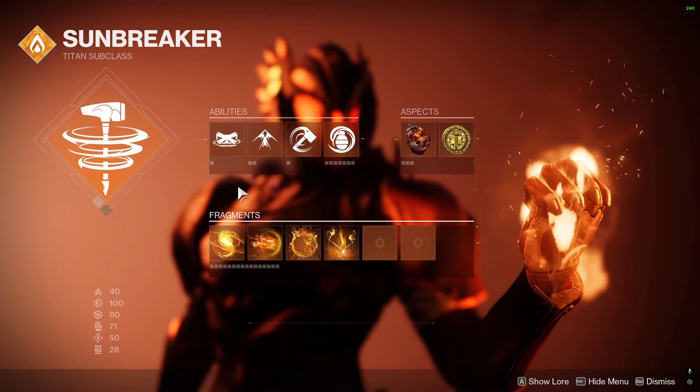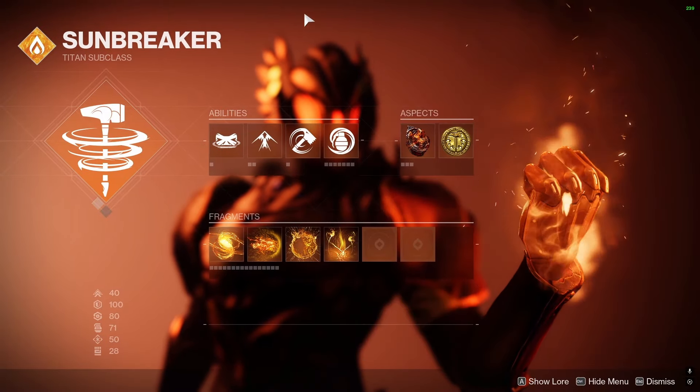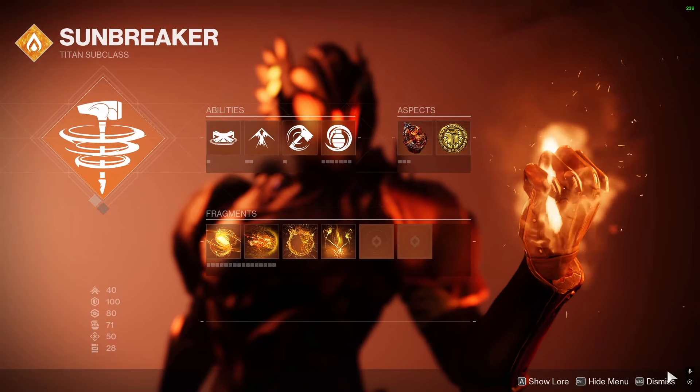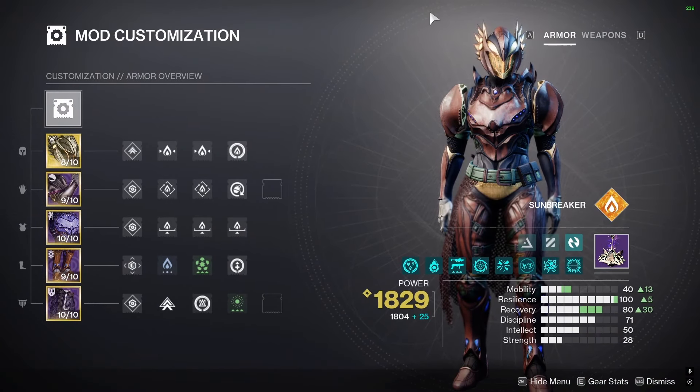If you want to see what I'm running artifact-wise, here it is: Roaring Flames, Sol Invictus, Mercy, Torches, Searing, Tempering. Mod-wise: two Targeting, one Siphon, two Reloader, three Unflinching, and a Surge.